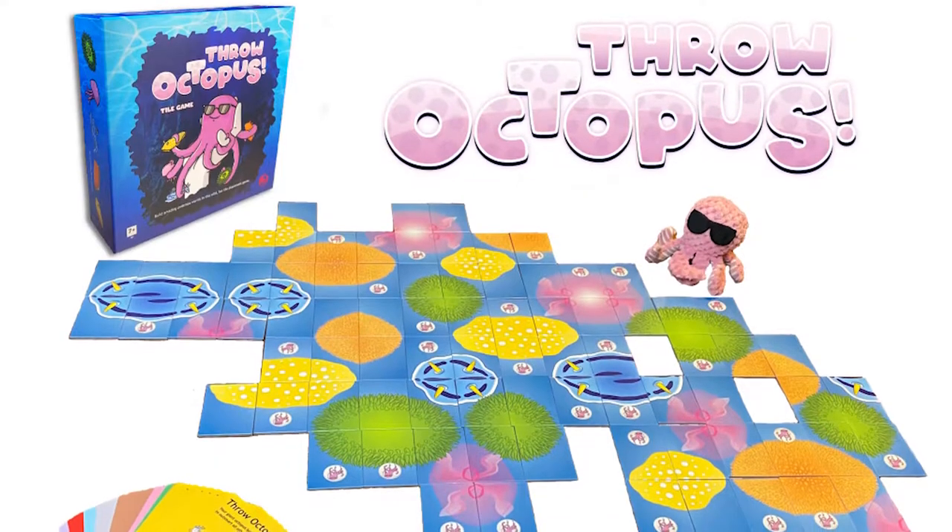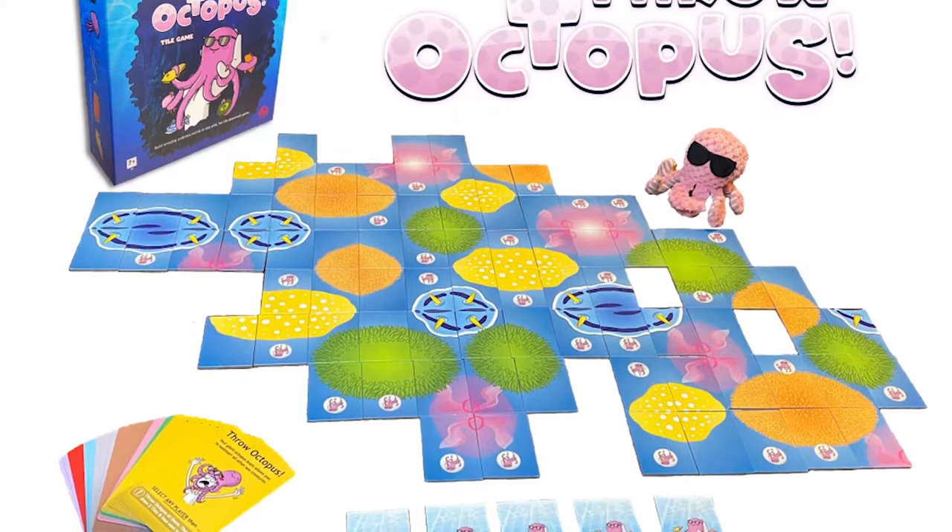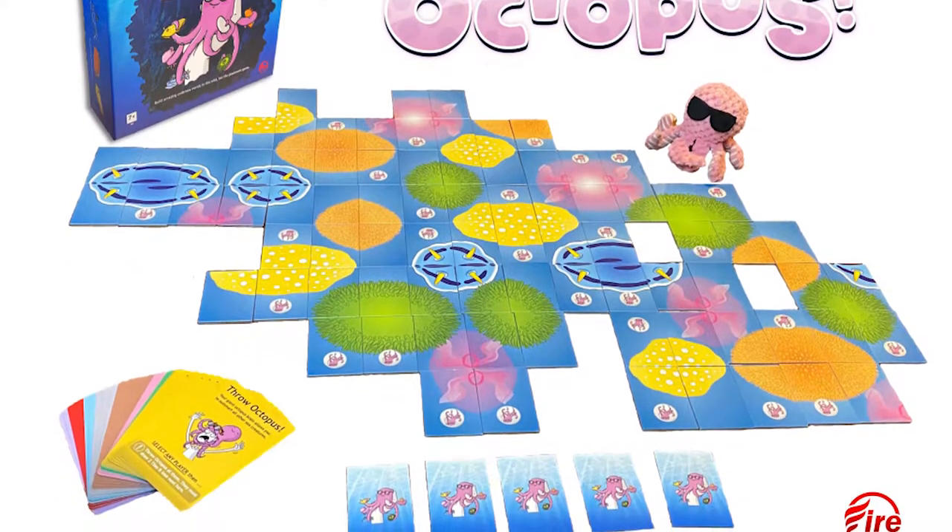Hey guys, welcome back to another Unfiltered Gamer board game review for the game Throw Octopus by Firestorm Labs. This game plays 1-5 players, takes roughly about 15-20 minutes to play, and is for ages 7 and up.